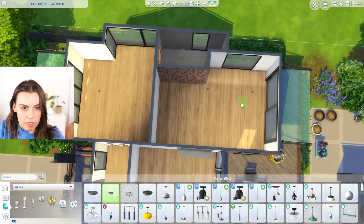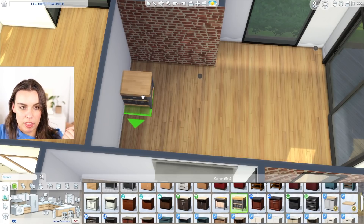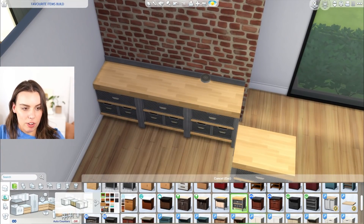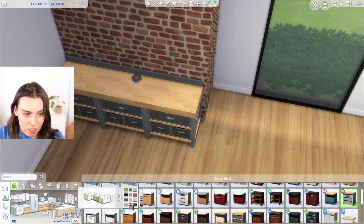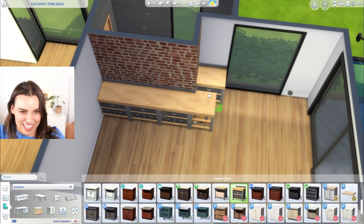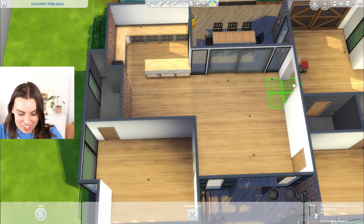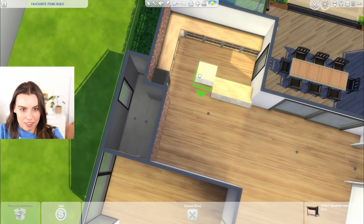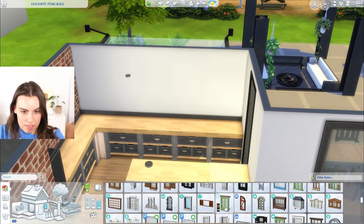Moving on indoors. Favorite kitchen counters is interesting — when base game first came out, absolutely my favorite counter would have been this vault one. And it's still one of my absolute favorites, even though I don't use it all the time. I also use this one from Island Living a lot, and I actually really like the Parenthood one too. Dream Home Decorator is pretty good as well. But probably this vault one I hold in my heart. One of my favorite things to do is also open up floor plans, so I'm gonna knock down a few walls.